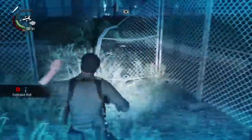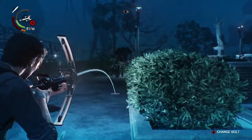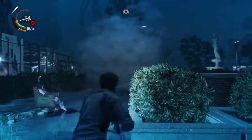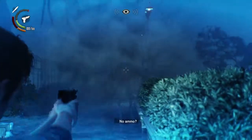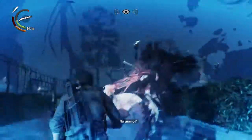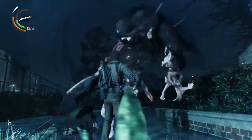Grab this explosion bolt, charge it up, and let her know that we ain't messing around. Took her down. And that's how you kill Chainsaw Lady very easily in The Evil Within 2.